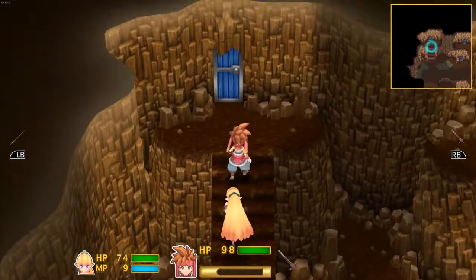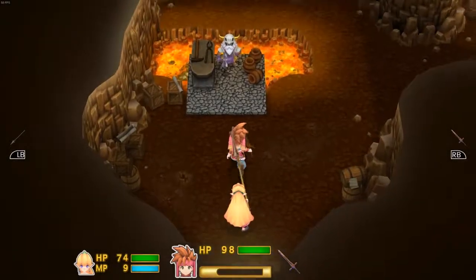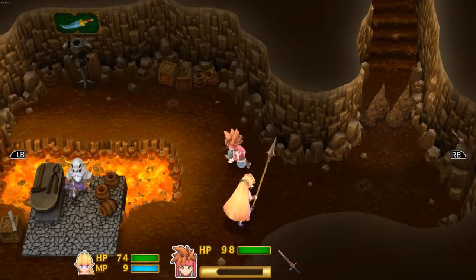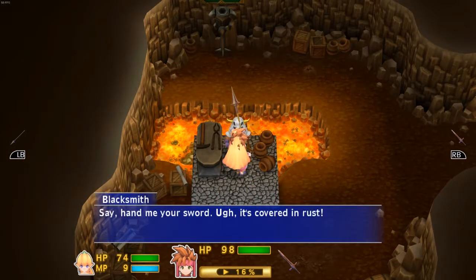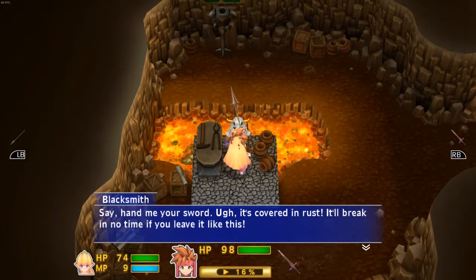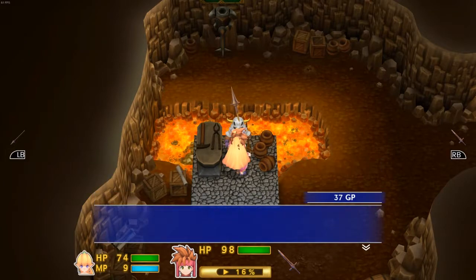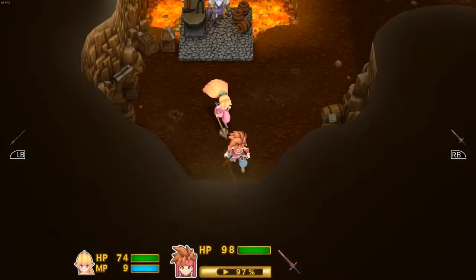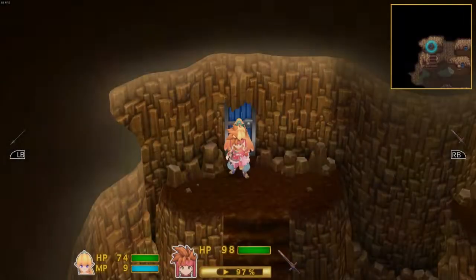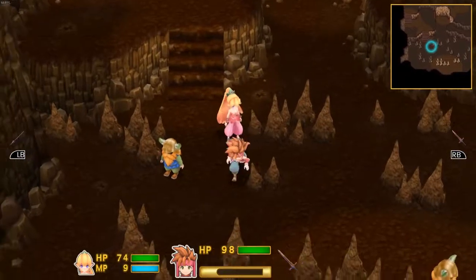So let's go talk to the forge. This is going to be the last one for tonight for sure. 'Hand me your sword — it's covered in rust. It'll break in no time if you leave it like this.' Please do. 'I'll reforge that for 100 GP.' You don't have enough money. Okay — so what I'm getting from this is I should not have gone to the shop, and I need to go kill a bunch of stuff.